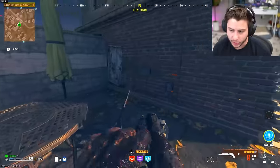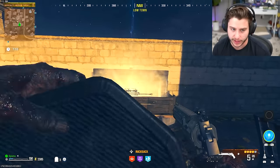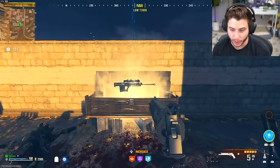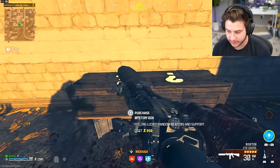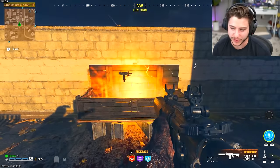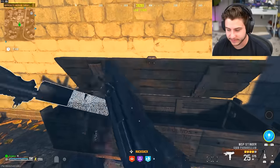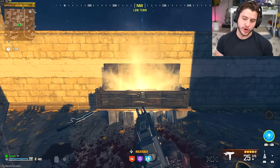Okay he's dead — they look scarier than they actually are. I'm gonna hit the mystery box one more time — I'm feeling lucky, it's gonna be a Ray Gun. I saw the Wunderwaffe! Oh, it's a Riveter — it's a shotgun. One more, give me the wonder weapon, give me the Ray Gun. That's not the Ray Gun. All right, one more — I'm feeling really lucky right here.